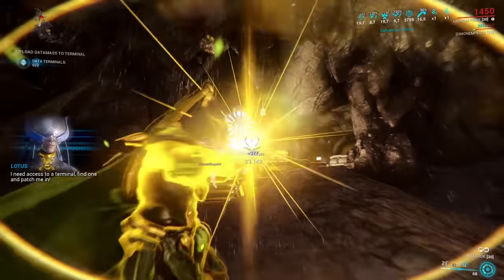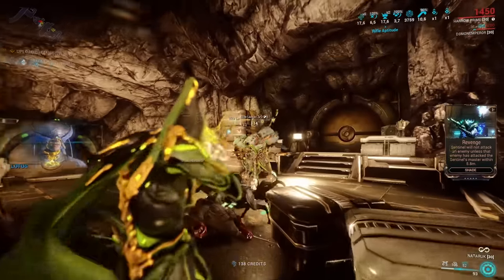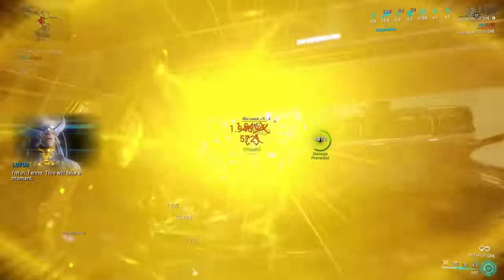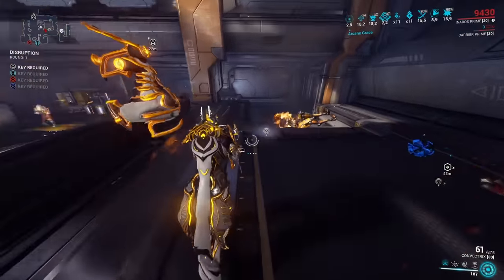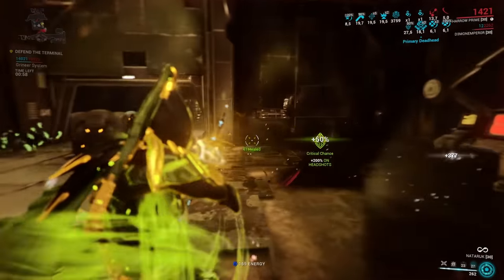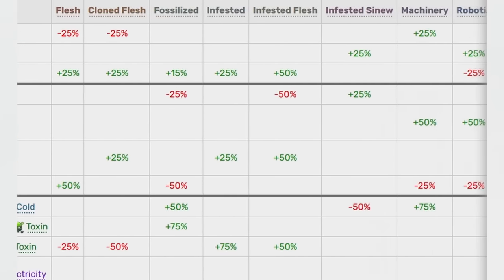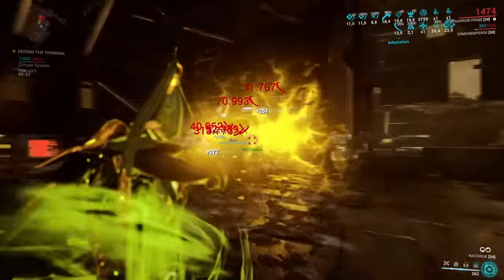The last major topic is elements, and this is where you decide your final approach. If you want damage over time, go for the DOT elements as discussed in the status section. If you want maximum direct damage instead, look up which elements the enemy faction you're facing is weak against and stack as much of that element as possible onto your weapon to secure a large damage bonus.